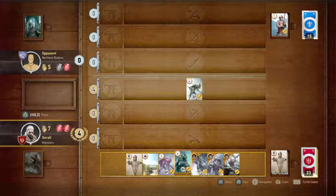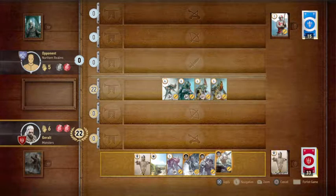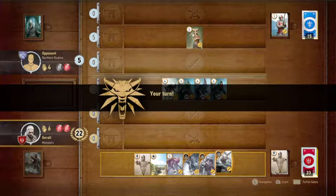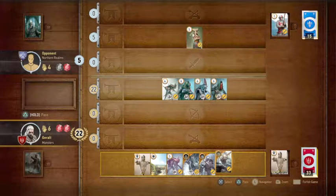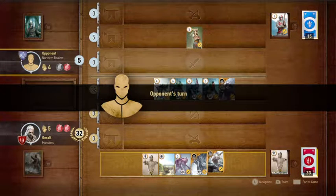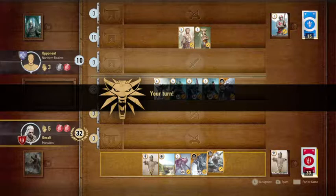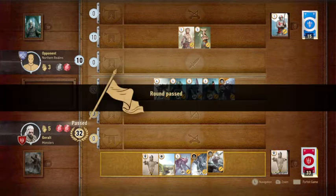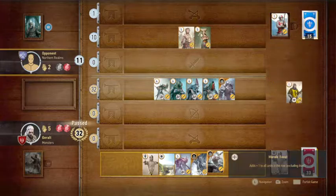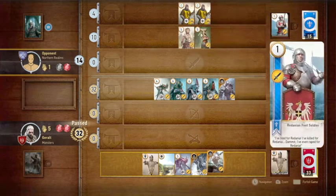Now I keep four cards on the board thanks to the Monster passive ability. I'll throw out the Crones to get pressure on the board. I love the Monster deck — it's a lot of pressure and damage right out front. I'll throw Imlerith out too. I'm up 32 to 5; this opponent really doesn't have anything to compete. I'm just going to pass here — I think I'm winning it. Going into the last round I'd have 22-27 points in hand. I played it as well as I could with a weird hand but overwhelmed this deck — this guy only has one-cost cards. I might want to go to Skellige to get better opponents to challenge the deck.